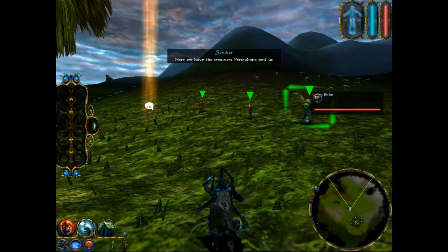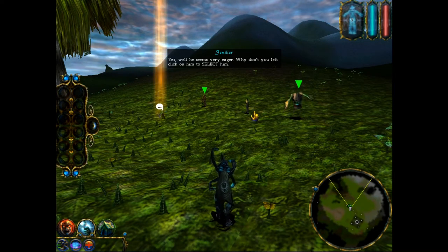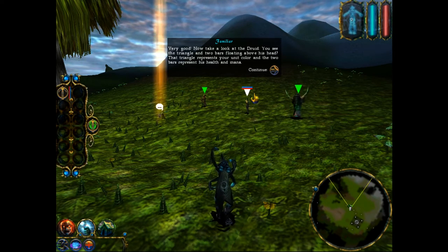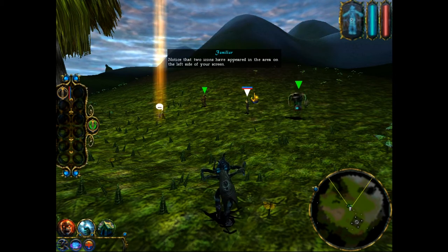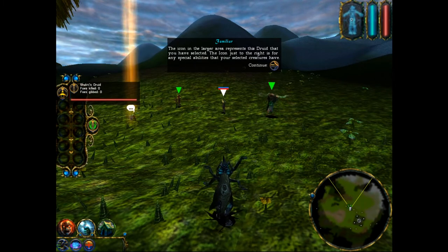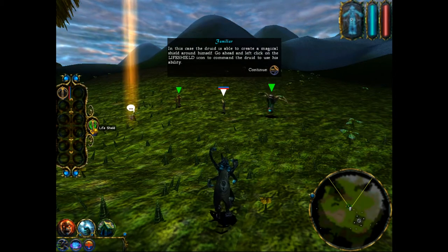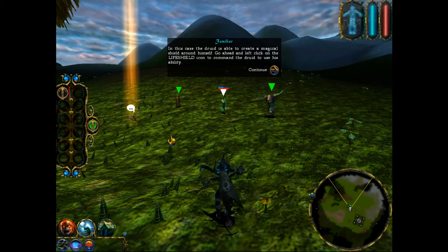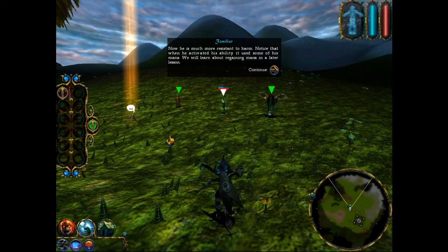Here we have the creatures Persephone sent us. Why don't you left-click on him to select him? Now take a look at the druid. You see the triangle and two bars floating above his head? That triangle represents your unit color, and the two bars represent his health and mana. Two icons have appeared on the left side of your screen — the larger one represents this druid you have selected, and the icon just to the right is for any special abilities your selected creatures have. In this case, the druid is able to create a magical shield around himself. Left-click on the life shield icon to command the druid to use his ability. Now he is much more resistant to harm. Notice that when he activated his ability it used some of his mana.